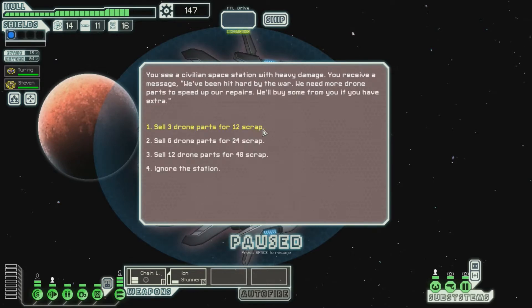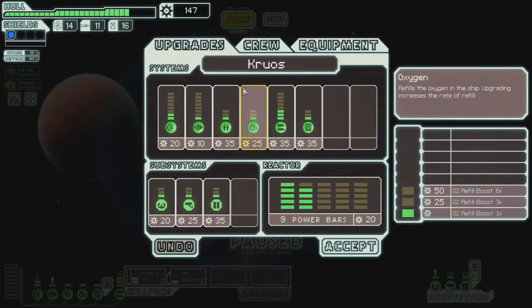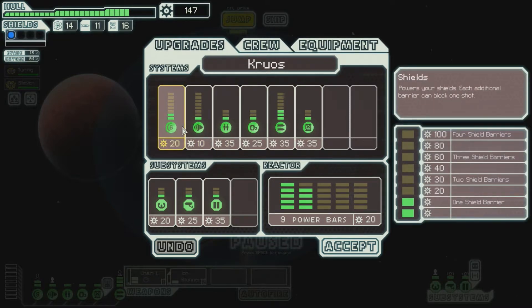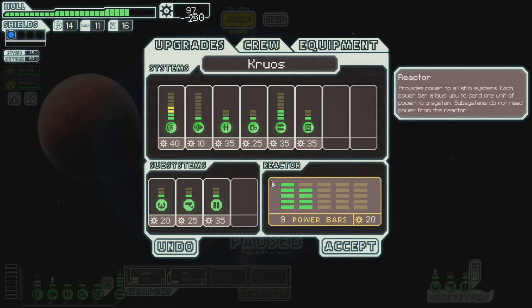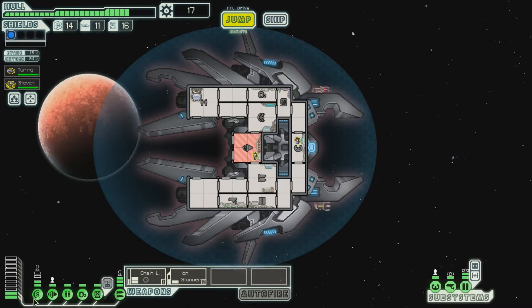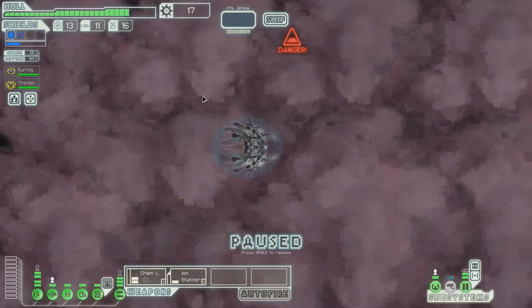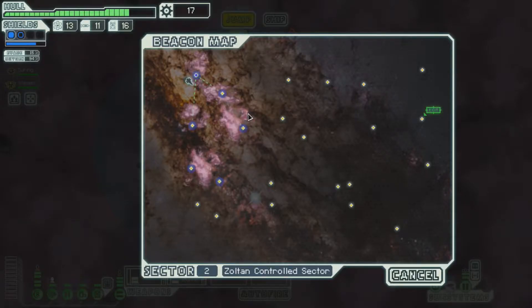We have more scrap than I thought we would at this point, and we cannot get rid of drone parts. Now we consider upgrading things. One thing I like doing with a cloning bay is upgrading it, because that's basically reactive power that can add to other things once my people are fully healed. Second level shields seems really important — need to get that. Second level doors too — those two things seem imperative. We'll get that and jump to our next sector. Zoltan or Uncharted Nebula — I don't like either option a whole lot, but I'm going to go with Zoltan. It doesn't matter really because it's still going to be Nebula.